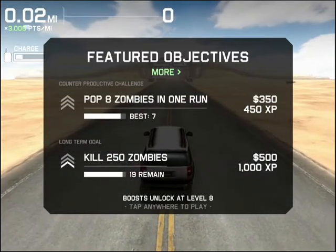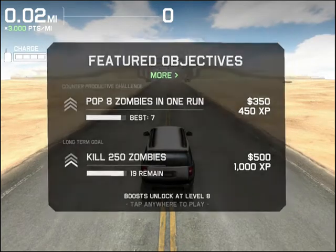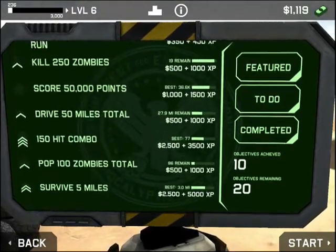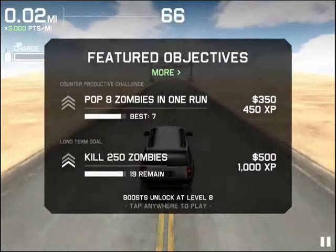With that in mind, let's jump back out onto the road and go again. There's also a constant set of objectives — clicking on more shows just how many are included. There are all these different ones to complete, and they keep scrolling through as you unlock them. That's going to help you earn cash, upgrade your car, and as you upgrade your car, you can go on longer runs.